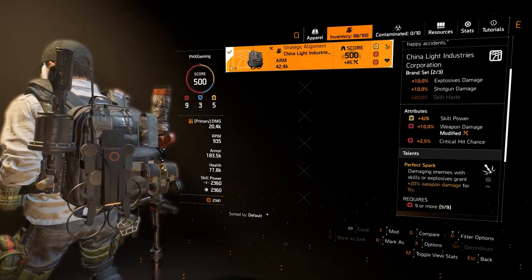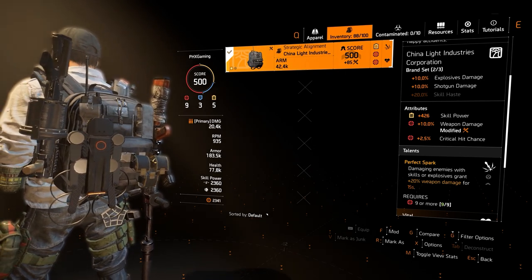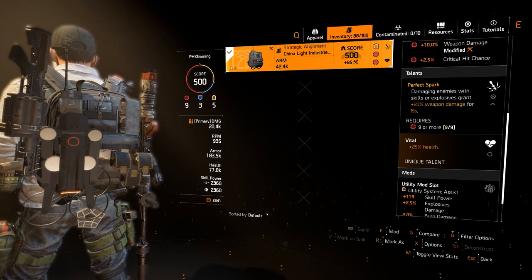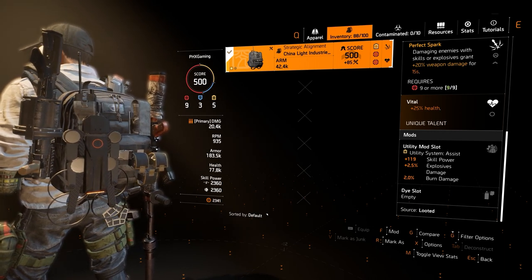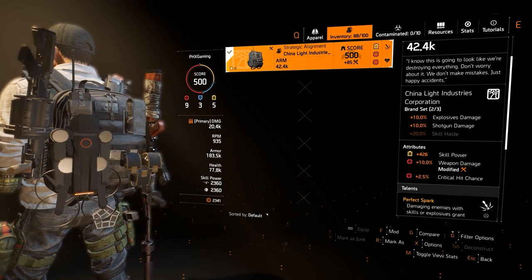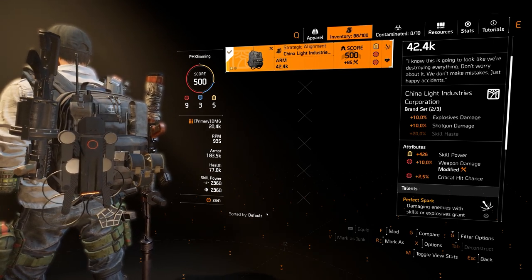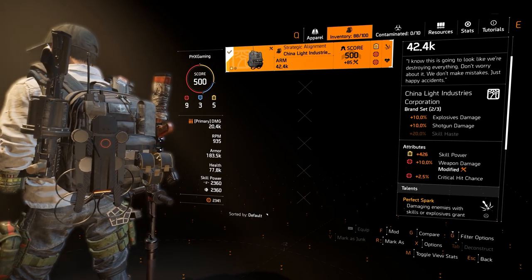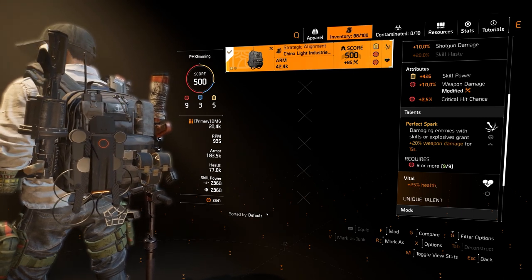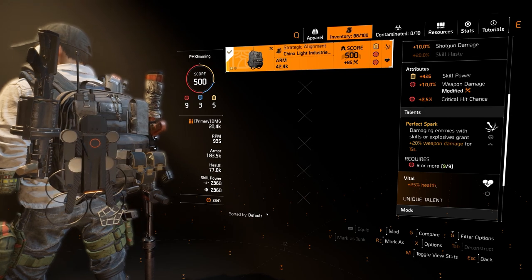Next, we have the Strategic Alignment backpack, China Light Industries. Two-piece: added 10% explosive damage, added 10% shotgun damage. You have added 426 skill power, added 10% weapon damage, and 2.5% critical hit chance. Perfect Spark — damaging enemies with skills or explosives grants added 20% weapon damage for 15 seconds, plus added 25% health. Having the Merciless equipped procs Perfect Spark, using this adds 20% weapon damage for 15 seconds and constantly resets it. I love this backpack — it's just been beneficial and synergizes really well.